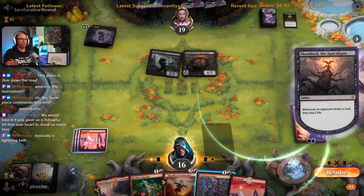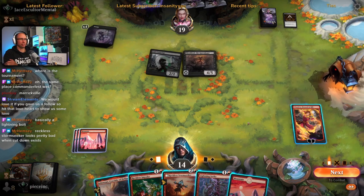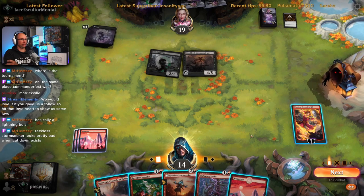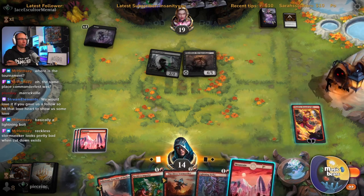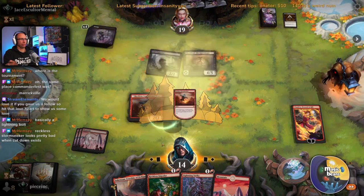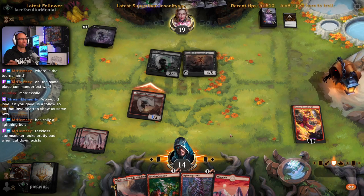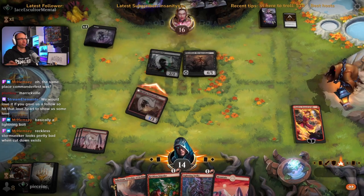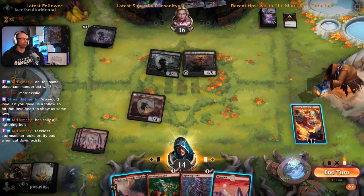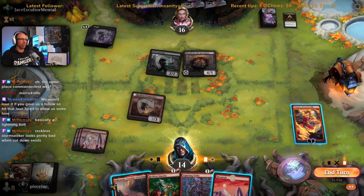So we have lost this game because they are on 19. Unless they are foolish enough to block — yeah, we basically cannot win this game now, they are at way too high of a life total and Shielded just adds up real quick.